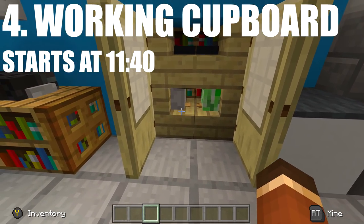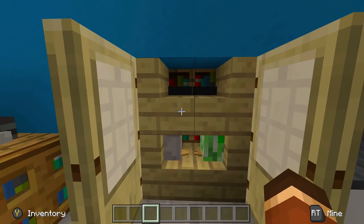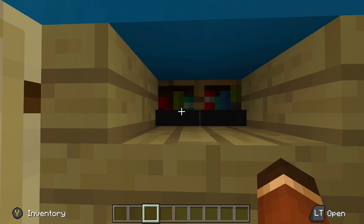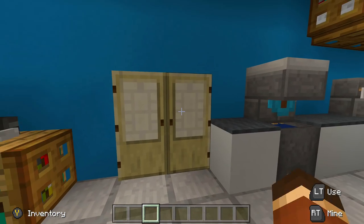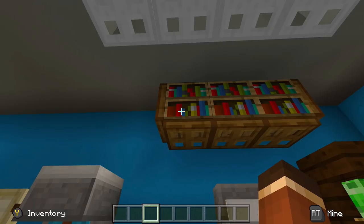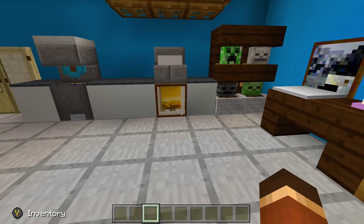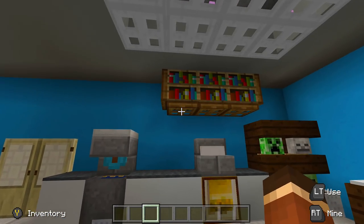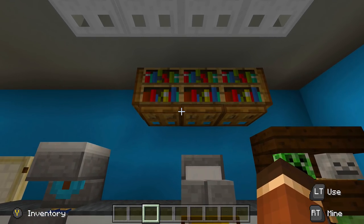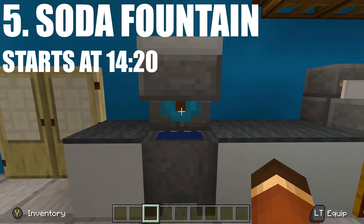Fourth up on the list we have a working cupboard. I did a lot of stuff with armor stands because of this update — I really wanted to keep doing stuff with armor stands. We have a working cupboard where you can actually go inside and put food or whatever you want in there. This ties in with hiding your chests or minecarts with chests in walls so no one can see anything, making your house look 10 times better.